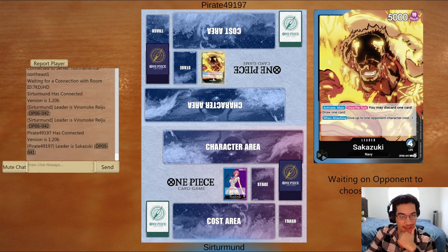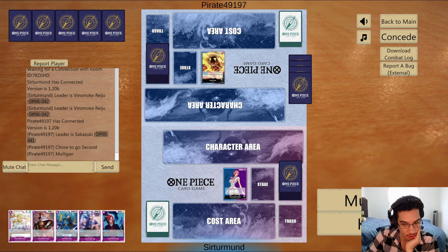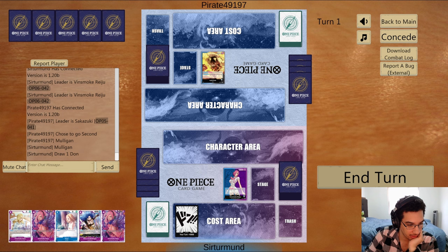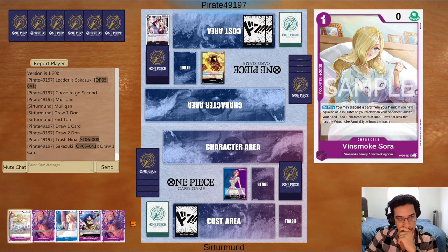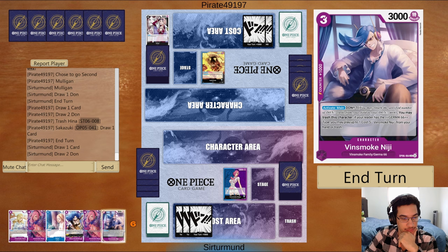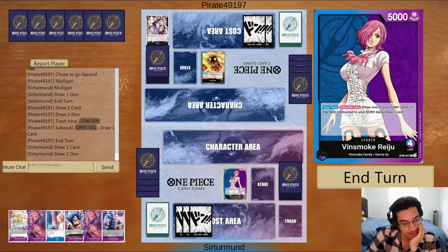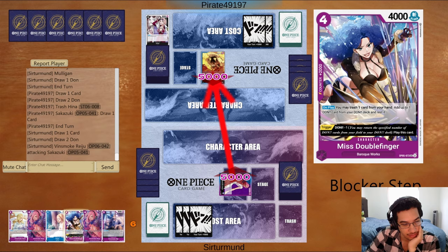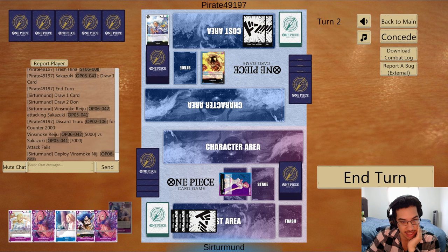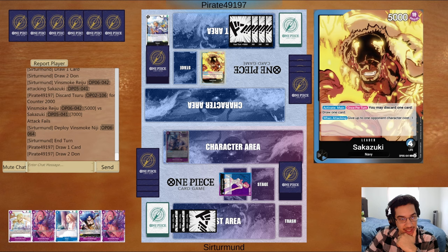In this match we're going against Sakazuki, so obviously the opponent has a lot of removal. I don't have the stage and I don't have Regu, so we're not drawing here. I don't have anything in the trash to play out. I could play the Niji, or I could just play Kaya. I'll play the Niji out first and force the opponent to kill it, because we can always play Kaya and still have enough Dawn to play something else next turn. The opponent actually gave me a 2K there.